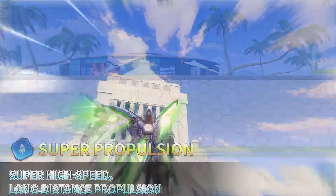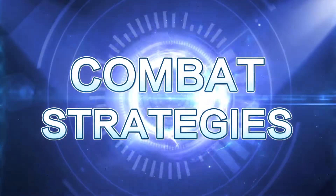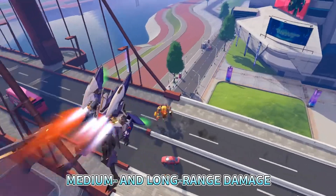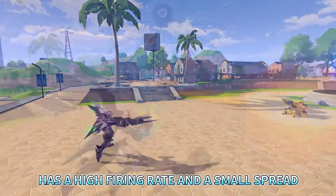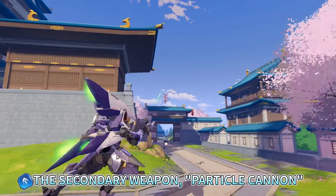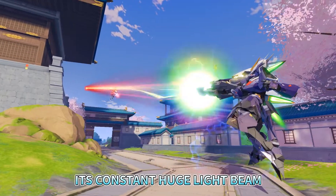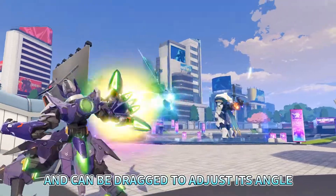Long distance propulsion jump — perform a normal leap. Aurora is a mecha good at dealing both medium and long range damage. The primary weapon, Beam Rifle, has a high firing rate and a small spread which enables accurate attacks at medium range. The secondary weapon, Particle Cannon, is Aurora's signature weapon. Its constant huge light beam deals great damage and can be dragged to adjust its angle.